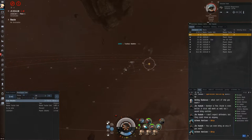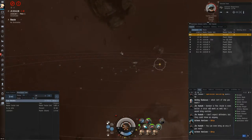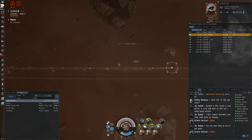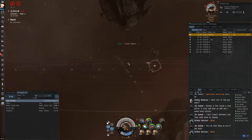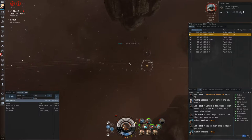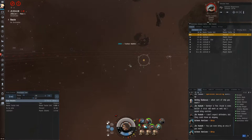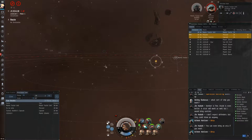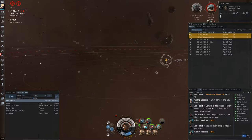This guy is actually going down fairly quickly for a Procurer, and they're usually very tanky. I'm a little bit worried, but I'm moving my camera around looking for things that might be warpable in the direction I'm moving — I can't find any. So I figure I'll just keep burning this way to get closer to the edge of point range. Then if he launches drones, maybe I'll turn around and burn out of point range. I also lock up the MTU here so I can start shooting that next — I don't want to hang out uncloaked any longer than I really need to.